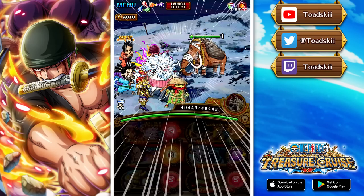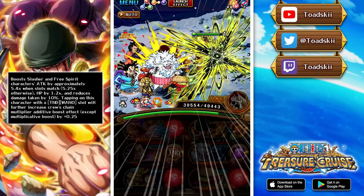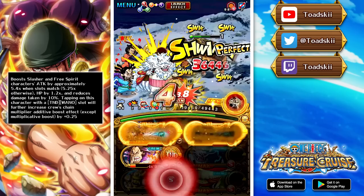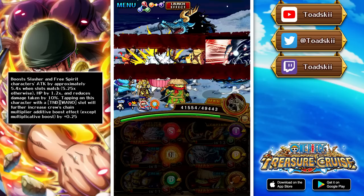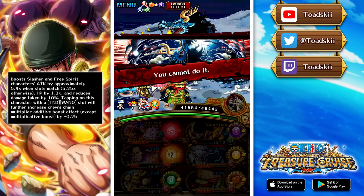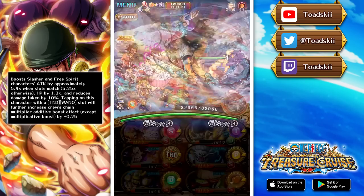Zoro himself is a DEX Slasher Free Spirit. In his captain ability he boosts the two classes he belongs to — Slasher and Free Spirit — by 5.4x with a matching slot, or 5.25x otherwise, which is a huge attack boost. He also provides a 1.2x health boost and a 10% damage reduction effect, making him relatively tanky with a lot of damage output. There's also an interesting added effect where if he has a Tandem or Wano slot and you tap on him as captain, he increases chain additive boosts by 0.25.